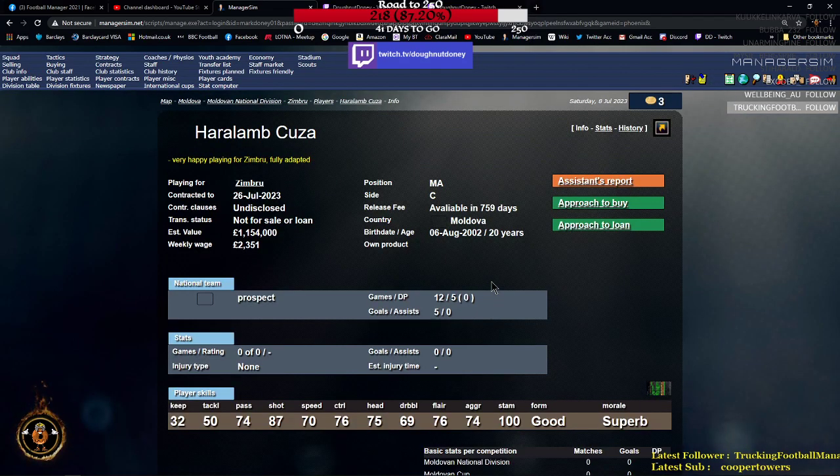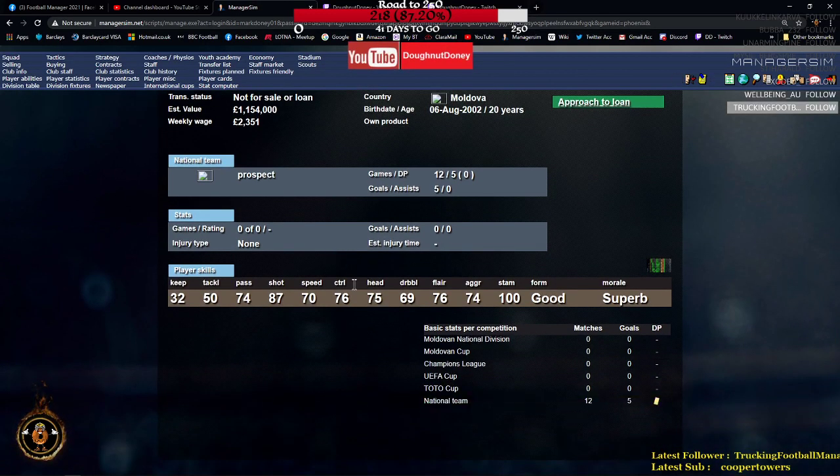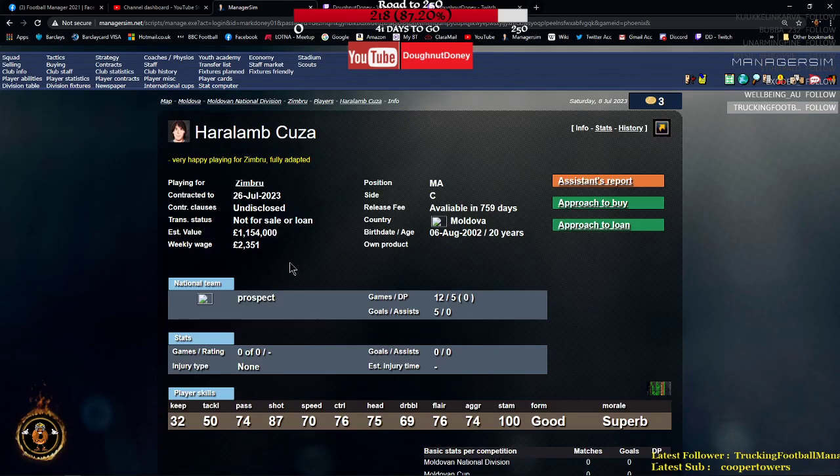Let's click on their star player and have a look. You click on the name and get the main stats. You see his picture, name, and a brief description. The server is slow so it hasn't loaded the flag - he's actually a Moldovan international. 12 appearances, five goals, and he's only 20 years old. His secondary stats are all over 65, so he's not a bad player. His contract is due to end this month, but I'm sure it's been renewed by the AI. Contract cost is undisclosed.